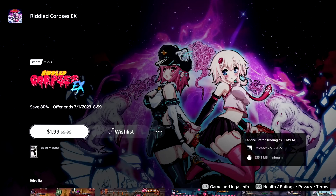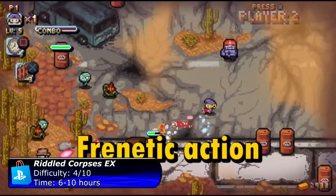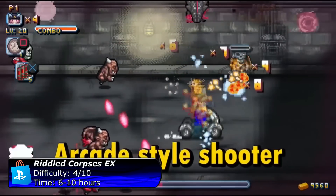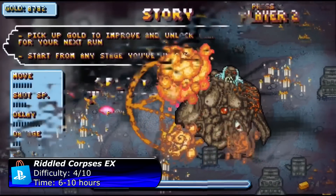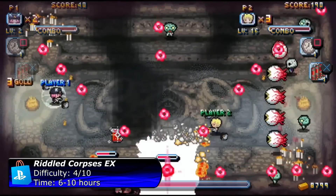The next game focuses more on gameplay than story and is called Riddled Corpses X. This one is also cross-buy between PS4 and PS5. It's a short but super fun twin-stick shooter game which can also be played couch co-op. The difficulty is perfect — it's not too difficult and it's not too easy. I really enjoyed this game and had a lot of fun with it, especially playing couch co-op.